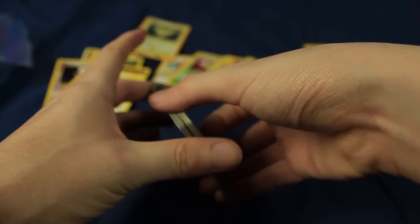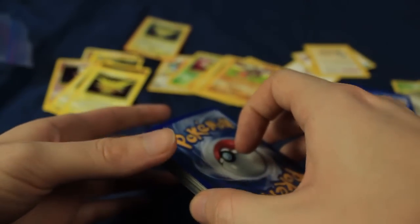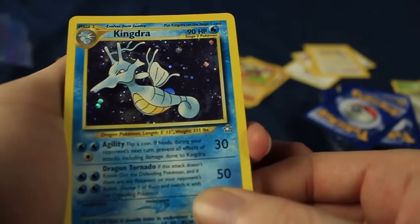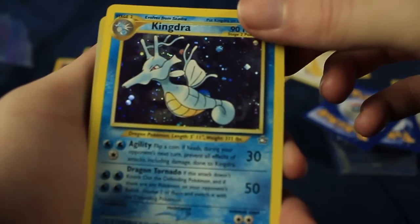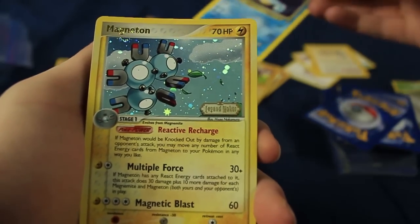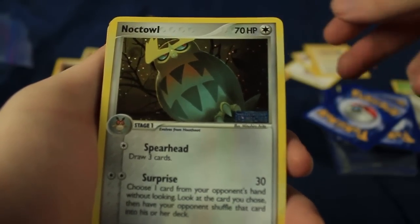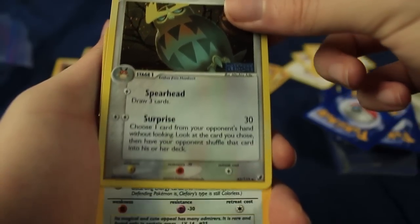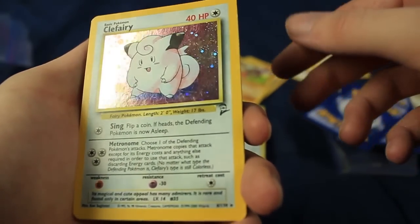As well as a Horsea — so the last stack right here. There might be some more shinies. There are more shinies, guys. From the Neo set, a Holographic Kingdra. We also have an EX Legend Maker Magneton and an EX Unseen Forces card. We also have a Base Set 2 Clefairy — holographic. Gosh dang, beautiful as heck.